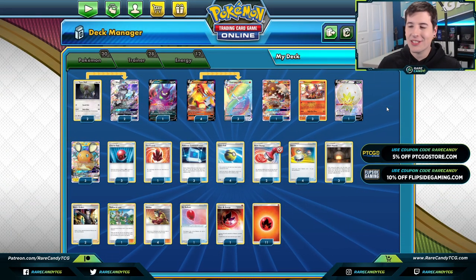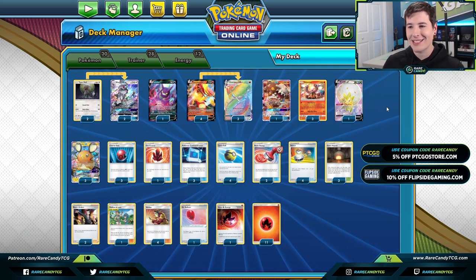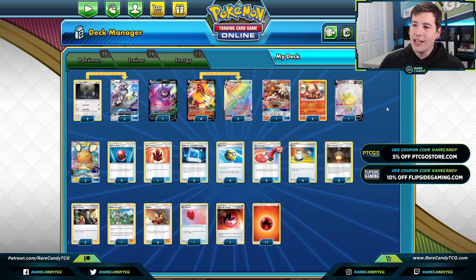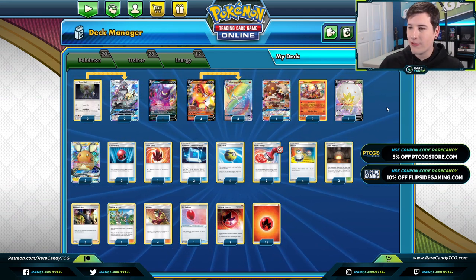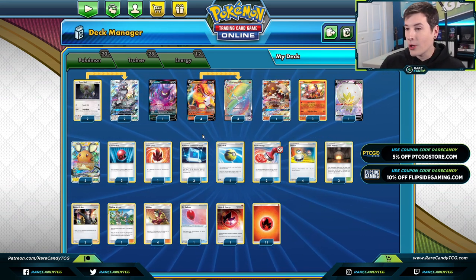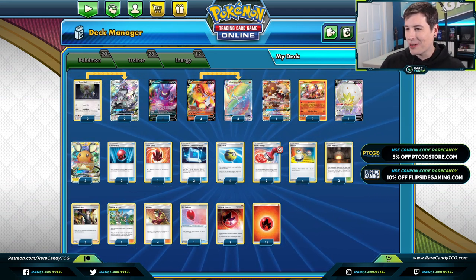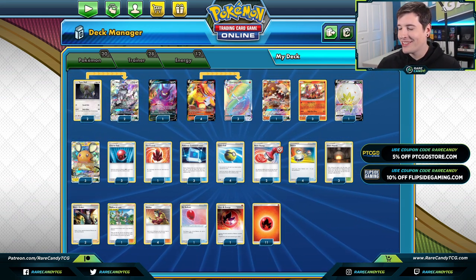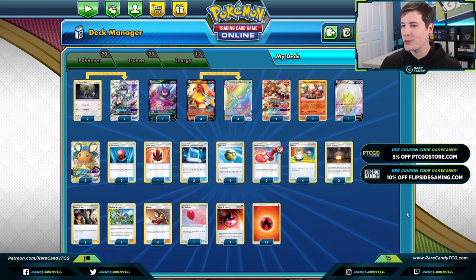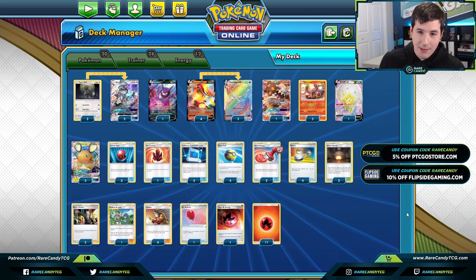Welcome back everyone, I'm Eric from Murray Canyon. Today we are back on PTCGO trying out a very unusual Centiskorch VMax deck. Recently Pedro Torres took down an online event with the same deck. The only change I elected to make is he had a fourth Centiskorch VMax; I changed that to a third Volcanion. To be honest, I don't even own Centiskorch VMax on PTCGO — I had to borrow these to make this video.